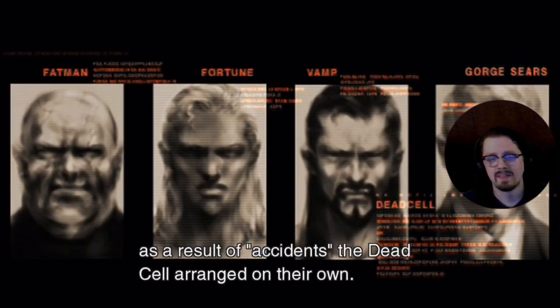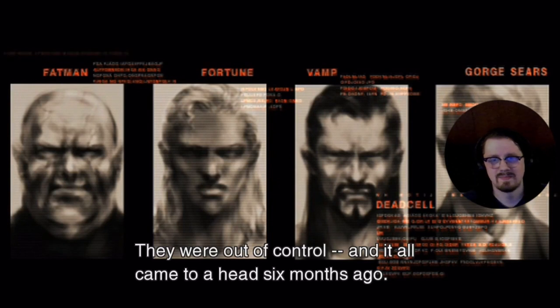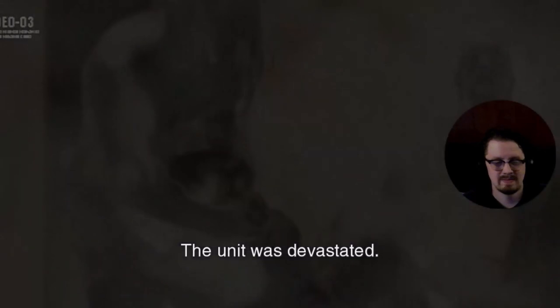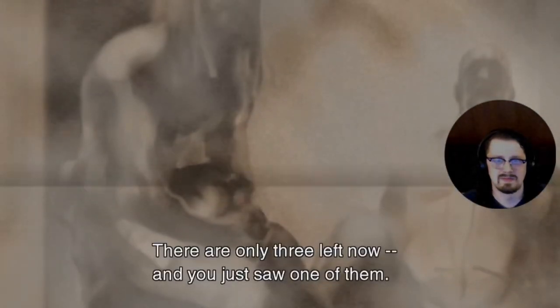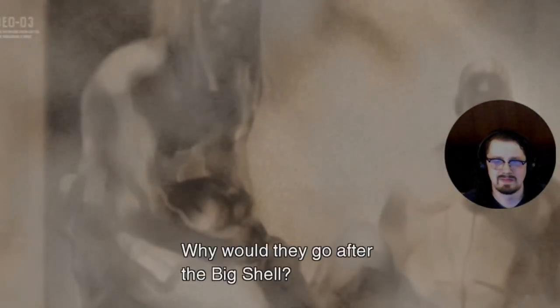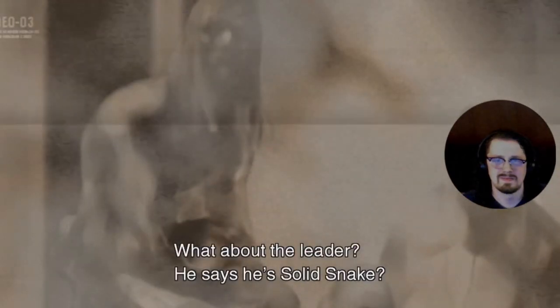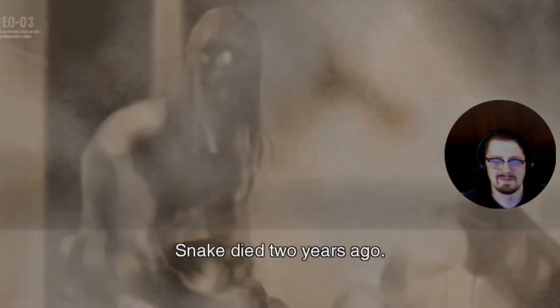The unit began to unravel — they were always close to the edge but became more extreme, going after U.S. allies and even civilians. We estimate no fewer than a hundred people died as a result of incidents Dead Cell arranged on their own. They were out of control — it all came to a head six months ago. The unit was devastated; there are only three left now, and you just saw one of them.